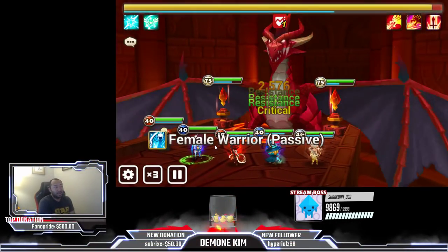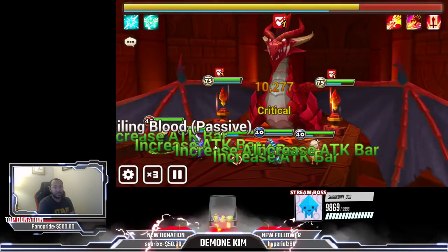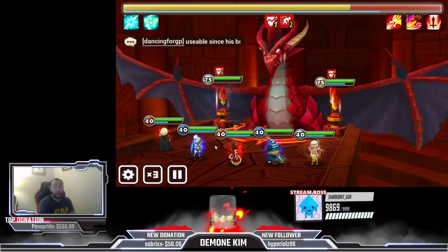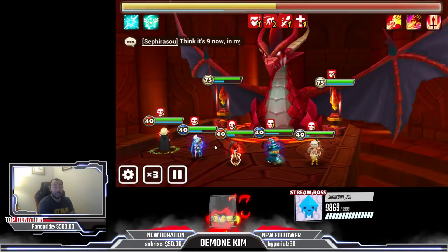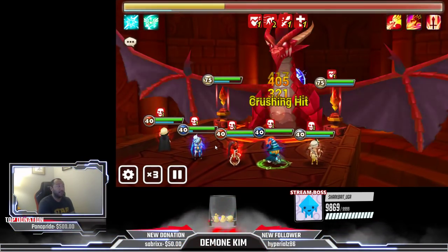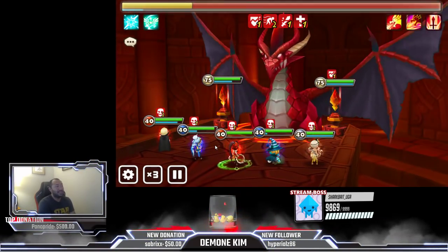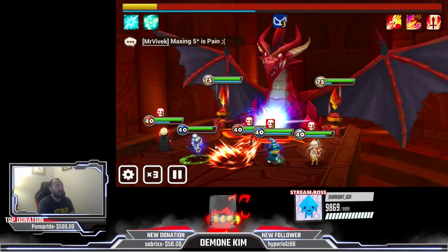I'd put him on a Swift build to start — like a speed-crit-damage-attack build — unless you guys have Vio or whatever you really want to put on him. Then you can run him basically however you want, as long as he's meeting the accuracy requirements. If he's dying too much, you can put him on a speed-crit-damage-HP build if all you need him for is the buff steal.